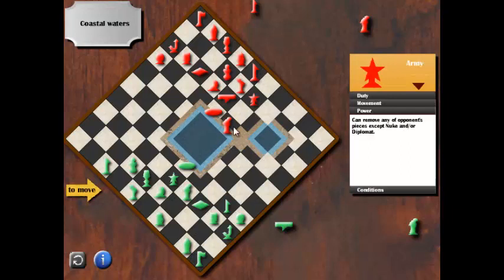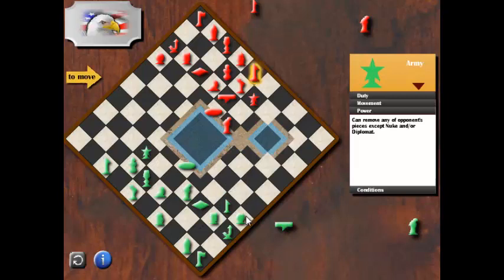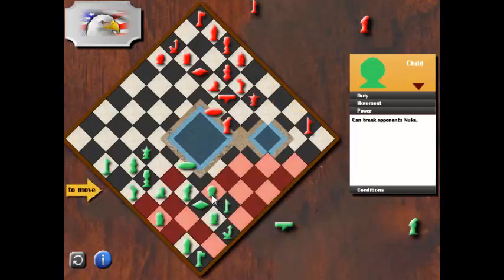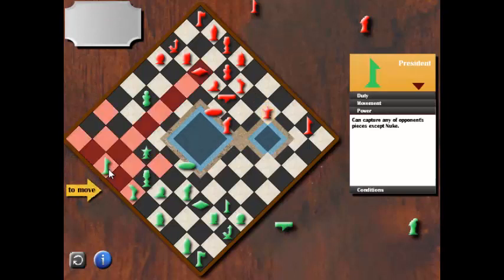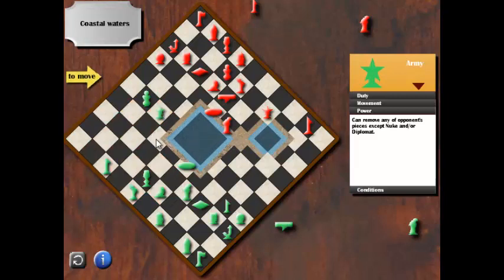It seems the marines are looking for a place to make an offense. The opponent will try to make an attack from the eastern corridor, so it is safe for me — I can block it if I want, but I want to let the opponent get into my base. I move my diplomat because the only opponent pieces that can take out my diplomat are the vice president and president. The president is on the east side, so it is safe.